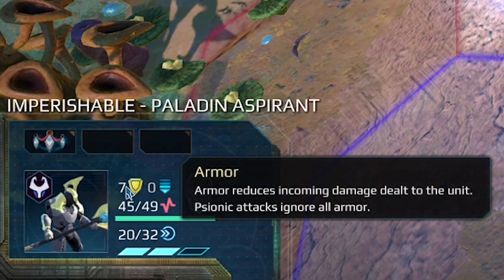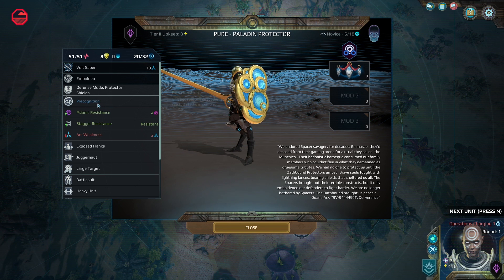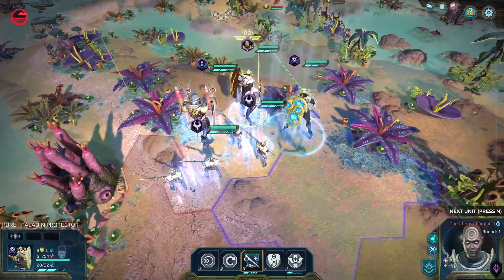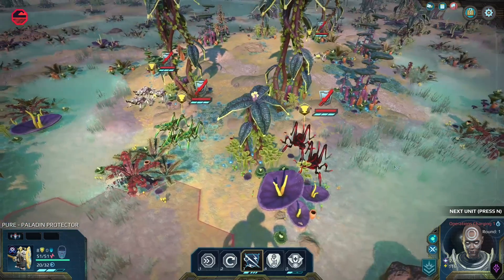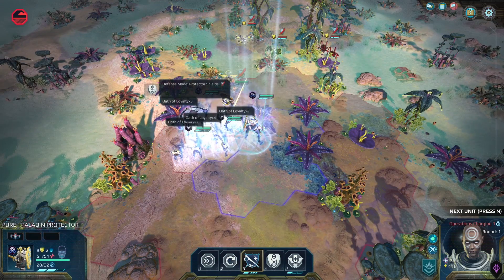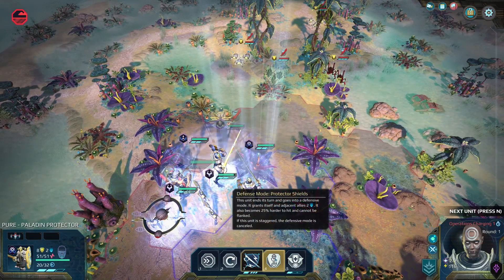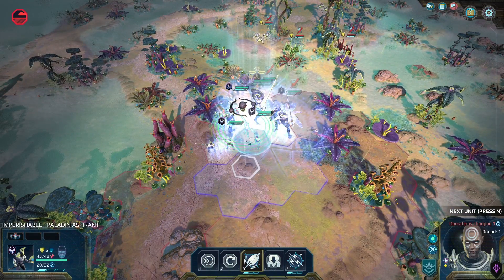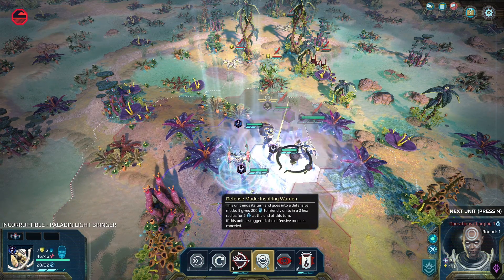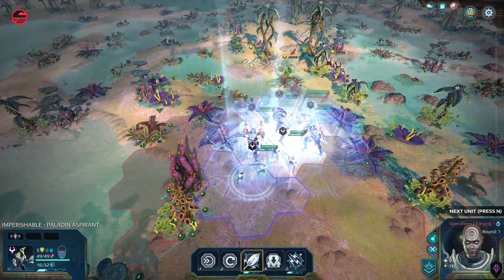And then you add in the fact that they've got the Precognition buff as well, which negates one direct damage attack. I basically have a giant shield wall advancing forward to take on this mass of alien wildlife. I can stack even harder onto that by using Defense Mode Protector Shields, which gives all units within range extra shield — shield is like armor that applies only to ranged attacks. And I have two of these guys to double up. My Paladin Lightbringer has a really cool ability too — it gives morale to all units within two hexes for two turns. Morale is basically what decides whether or not you're going to critically hit someone, so this is amazing.